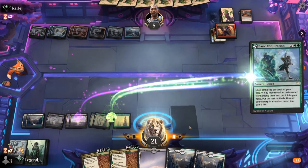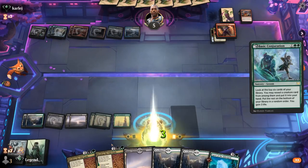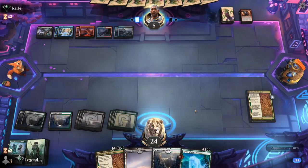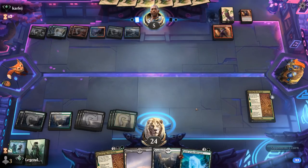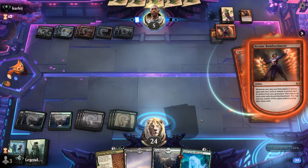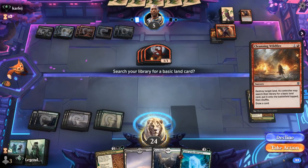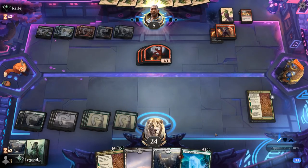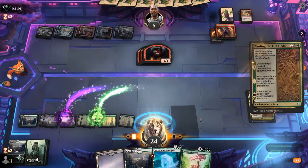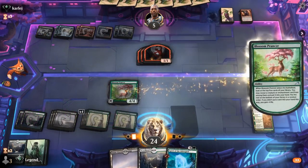We use Basic Conjuration and then Binding to take care of Bombardment. We play Spirit. We would love to find Vivian, but their opponent's hand is stacked — we see another Bombardment and a Wildfire trigger. Burn Down the House makes 1/1s that prevent our Spirit from accomplishing anything. We get another Forest, take out the second Bombardment, and Blossom Prancer seems slightly better here. We find another Binding — so we have their next Bombardment covered.